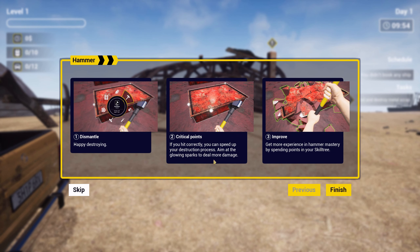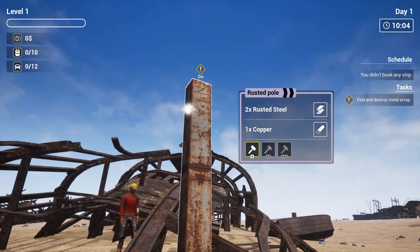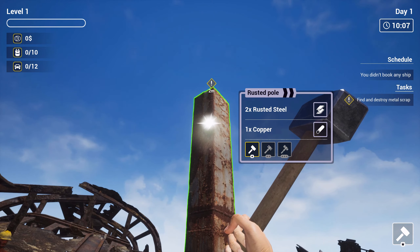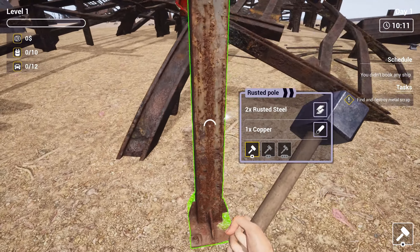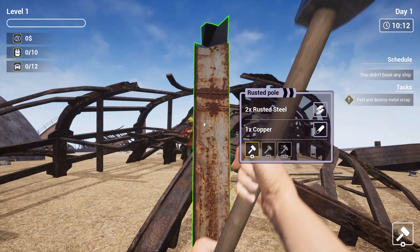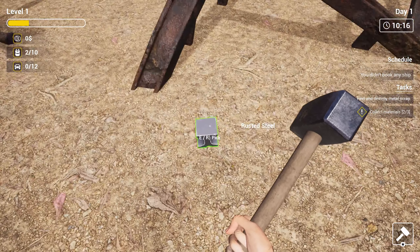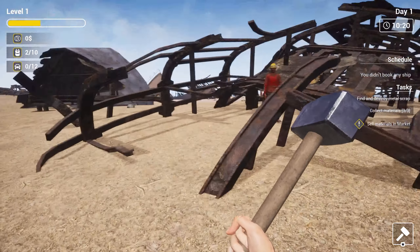Dismantle. Critical points — if you hit correctly, you can speed up your destruction process. Aim at the glowing sparks to deal more damage. Get more experience in hammer mastery by spending points in your skill tree. So how do I do that? Pressing one. You can hold the mouse button. There we go — and then you pick it up. R just sort of hoovers it all up, I think.